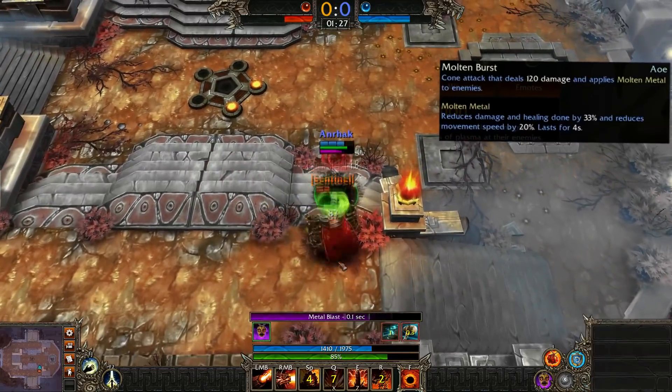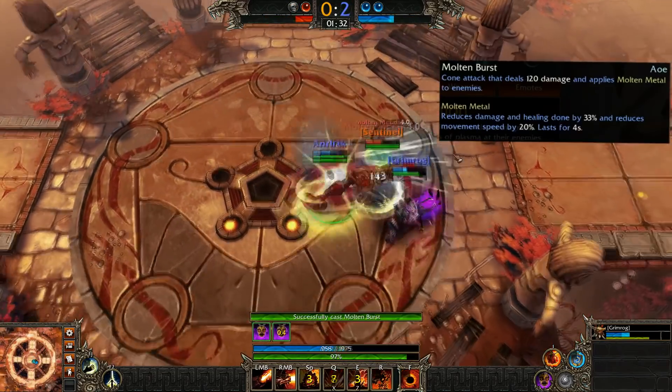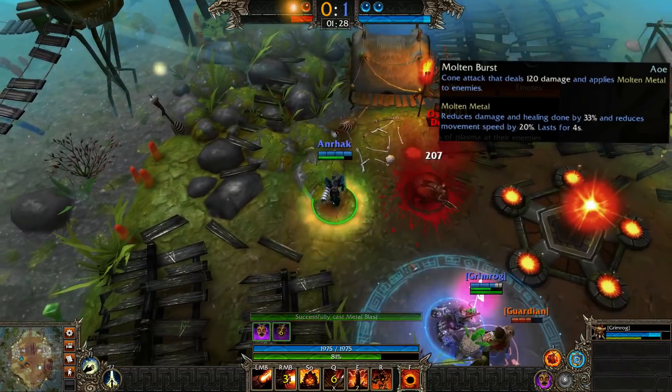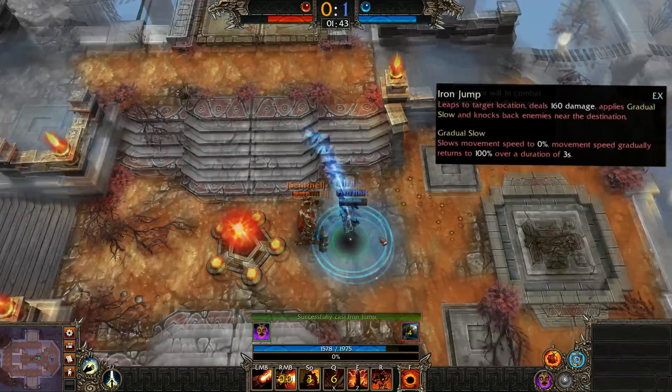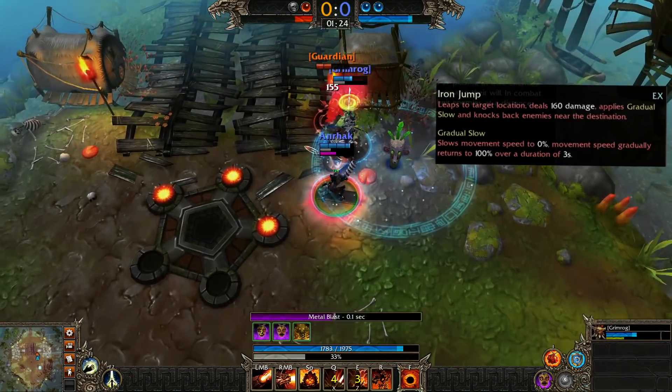Her Q, Molten Burst, shoots an AoE debuff that does slight damage and applies a weaken. The debuff also causes Metal Warden's M1s to apply knockback and deal bonus damage. This ability has an EX version where she jumps high in the sky and crashes down, doing damage and knocking back and slowing enemies.